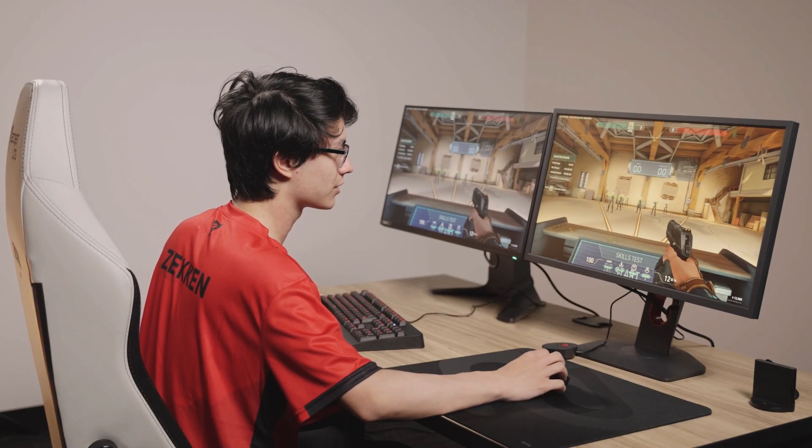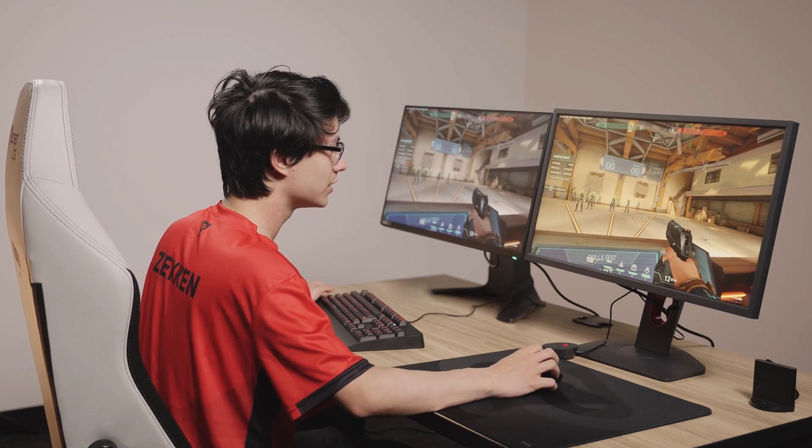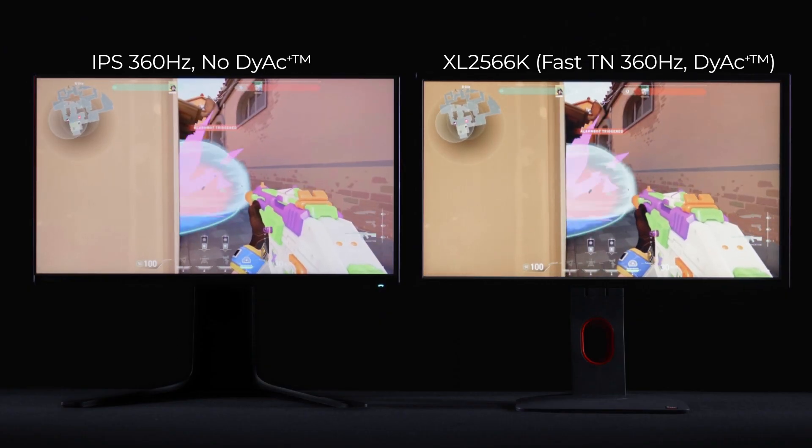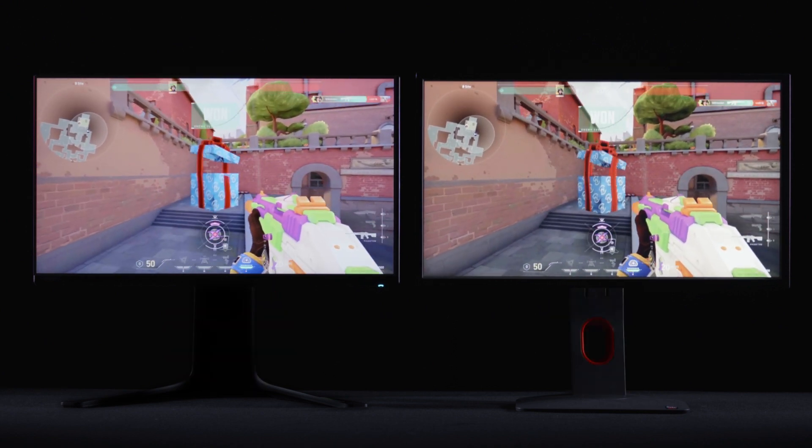I think that on this one it definitely feels a lot clearer when it's like fast movements and things are going quick. But it feels a bit blurry on the other side when you're doing something quick. I think it can really benefit you if you're like defending and a Jett dashes into a site or a Raze satchels. It's a lot easier to kind of track the target than on a different monitor.